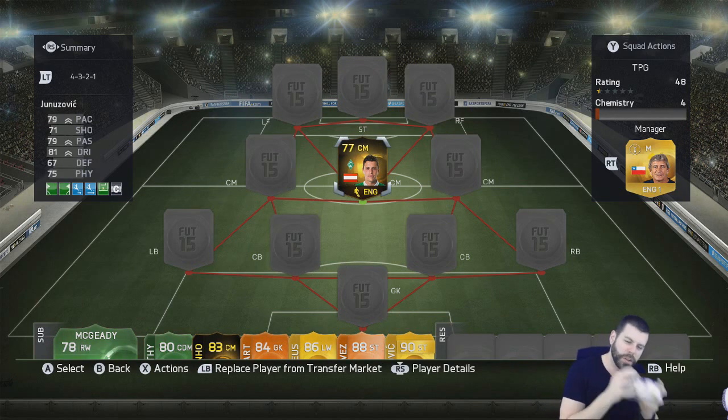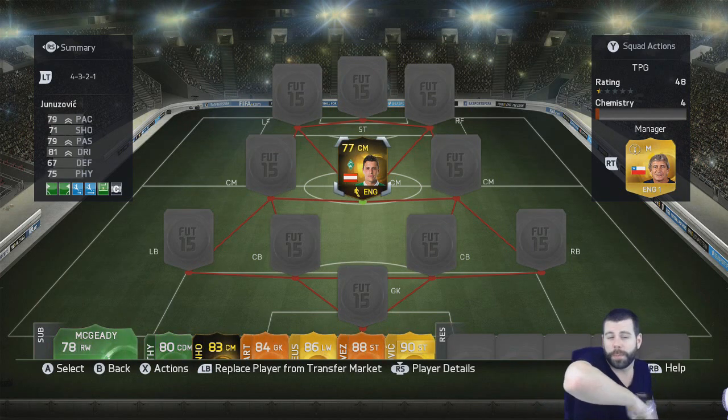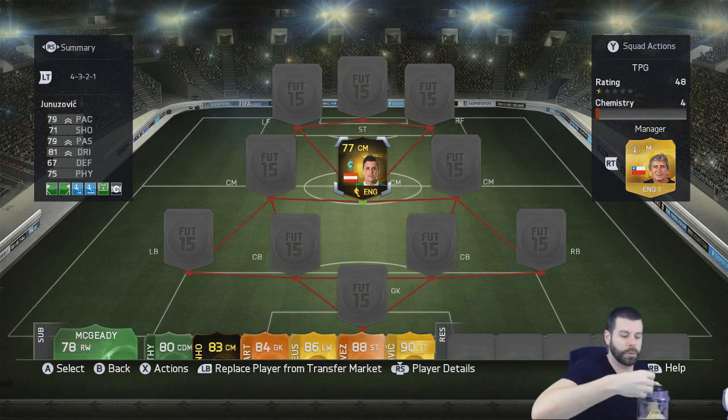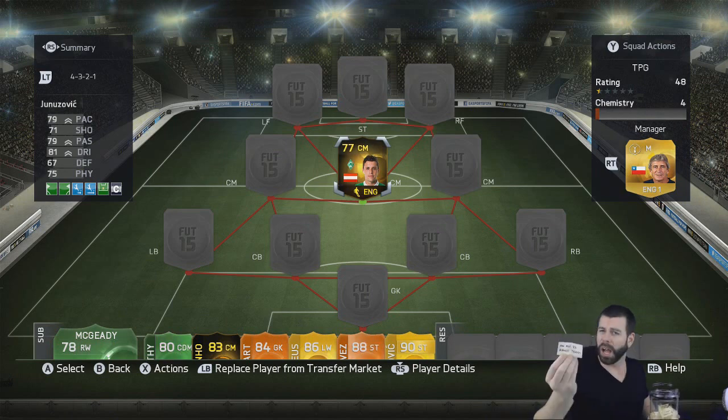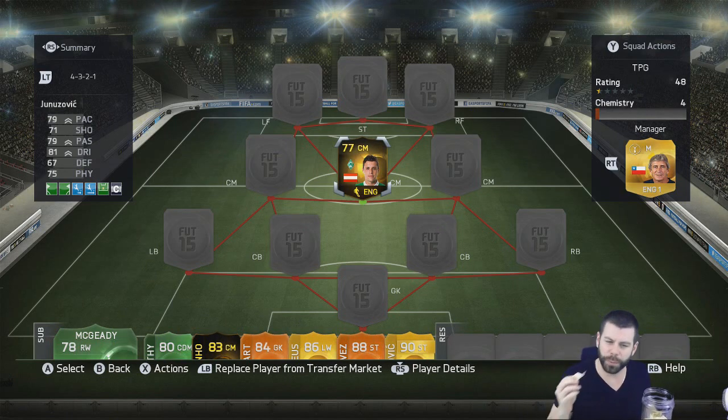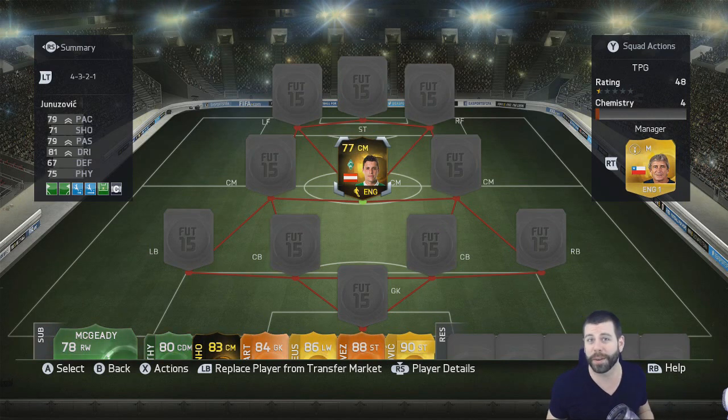Before we can build a team around Unazovic, I've got to pull something from the squad pot of potential. Oh, there's two — okay, I didn't see either one. An all 82-rated team? Interesting. That might actually not be easy, especially when I already don't have an 82-rated player in the team.